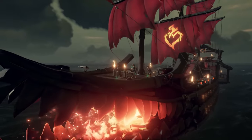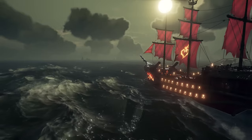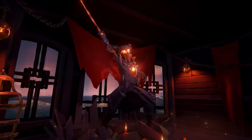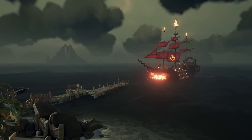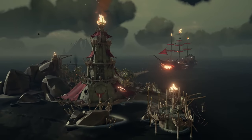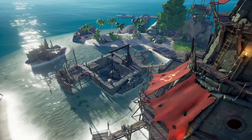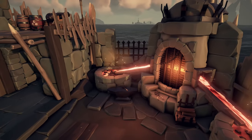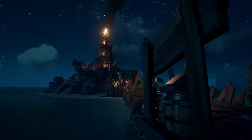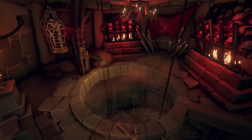Thankfully, you'll get a helping hand from the Obsidian Skeletons as they assist you in defending and maintaining the Burning Blade. As you set sail in service of Captain Flameheart, you'll have to journey across the waves to complete rituals and collect the knowledge of the Ancients, and in doing so, increase the values stored within the ship. But whether you're completing rituals with the Burning Blade or looking to put a dent in Captain Flameheart's grand plans, you'll have to travel to the new Skeleton camps that have appeared throughout the seas.